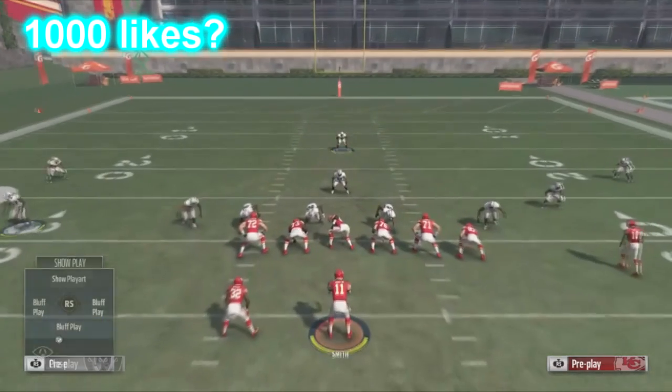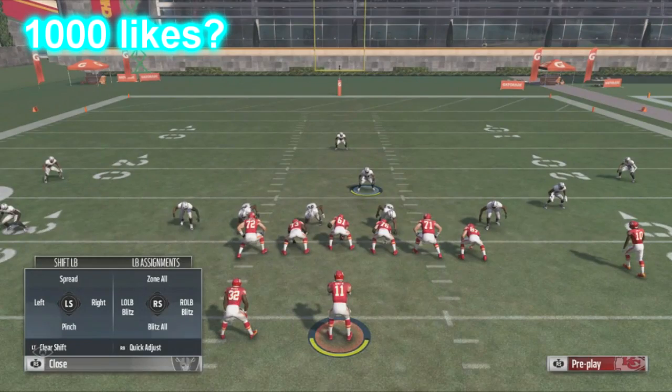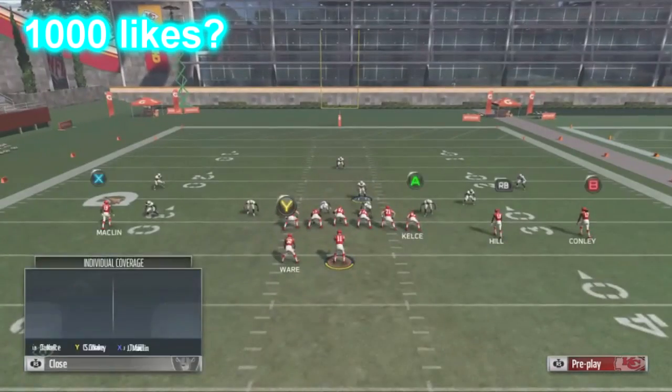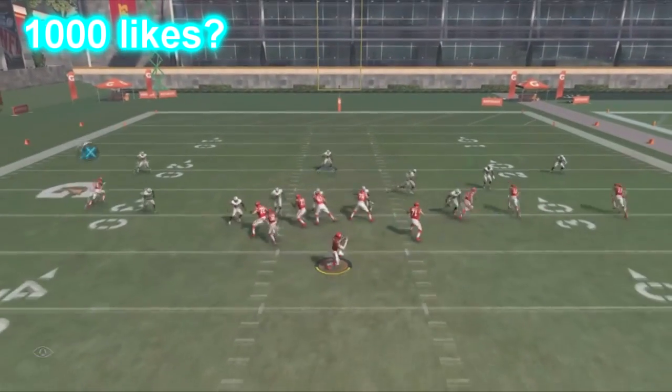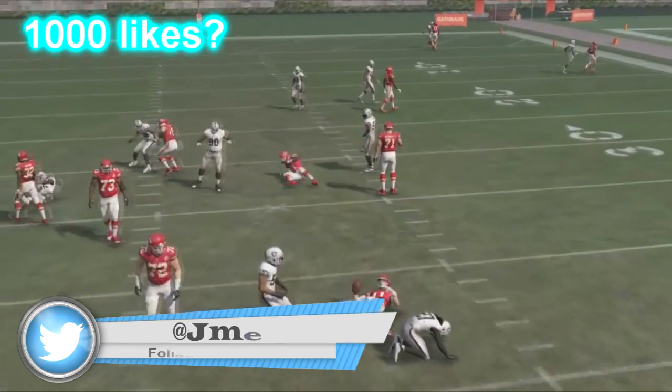You can even shift your line to the right and do this. Usually in a fourth-down situation I like to blitz this guy and then man this guy. If it's a long situation and I'm sending a lot of pressure because they like to roll out of the pocket, I'll allow them to do that. That's what I like to do.